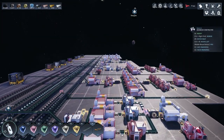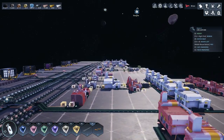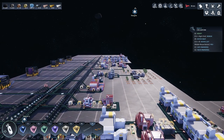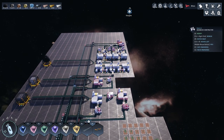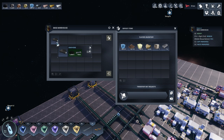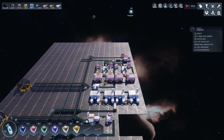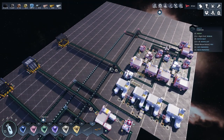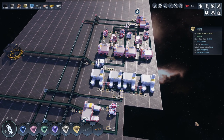Good evening and welcome back to Astro Colony, where I've been working on fixing a problem from last episode. Our graphene plant has changed dramatically because I didn't pay attention last time - the requirements for the advanced manufacturer to make graphene are much higher than what we actually had running.